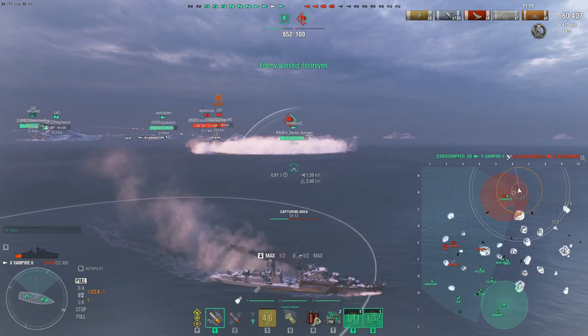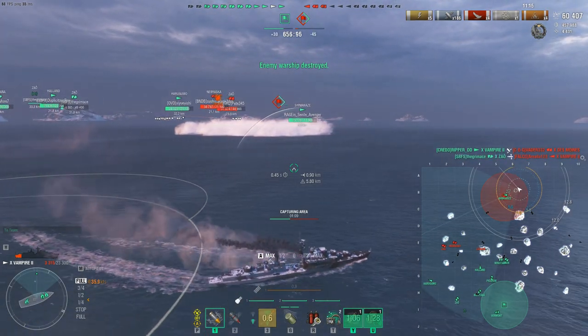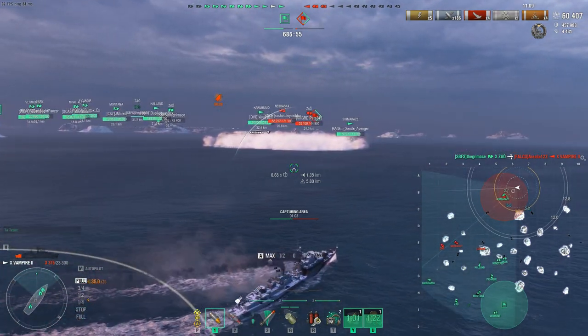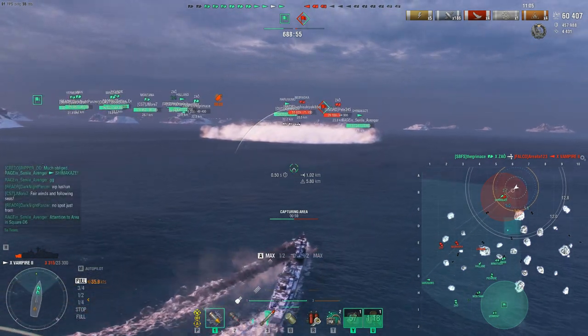Splash four — and that's exactly how we do that. We draw fire, we're capping, we're spotting, we're torping, we're spotting other DDs, finding DDs, killing DDs — doing every single thing a good destroyer player should be doing. We're taking the fight to the enemy and also capping the objective.